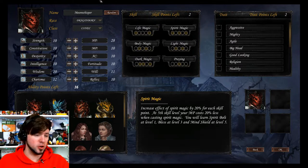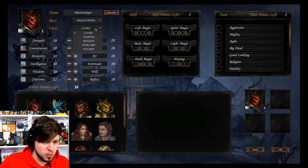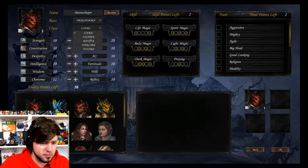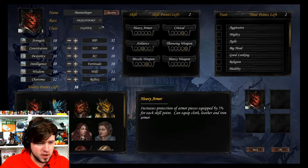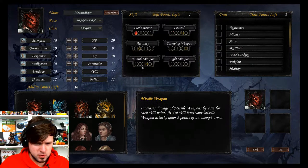This game reminds me a little bit of that. Let's get into character creation — Moon Whisper. We're going to keep that name but change them to a ranger. Moon Whisper the ranger. We've got two skill points to give, so let's put one in missile weapons — increases damage of missile weapons by 20% for each skill point. Yeah, we'll do that.